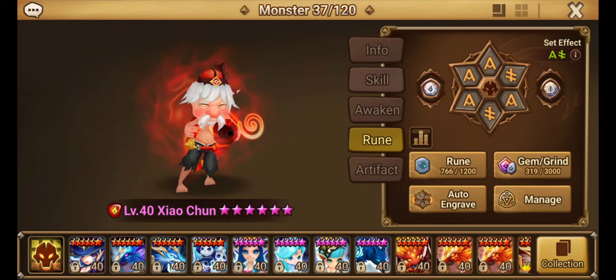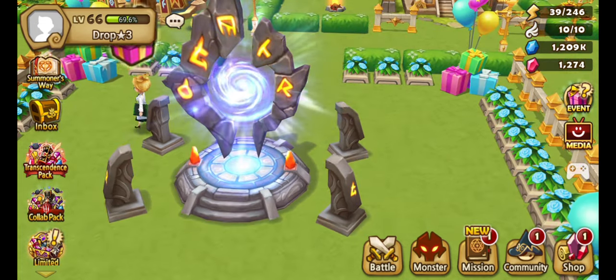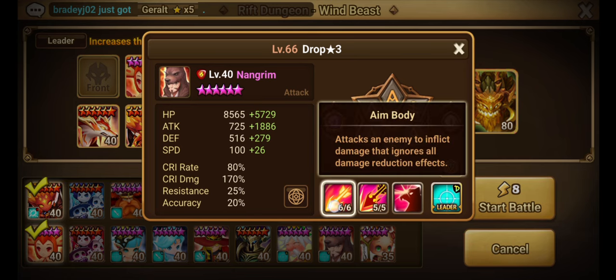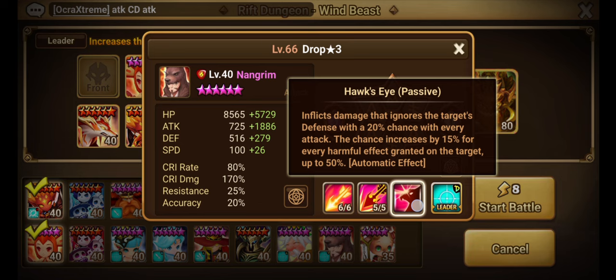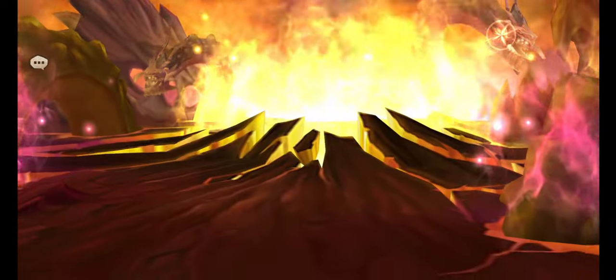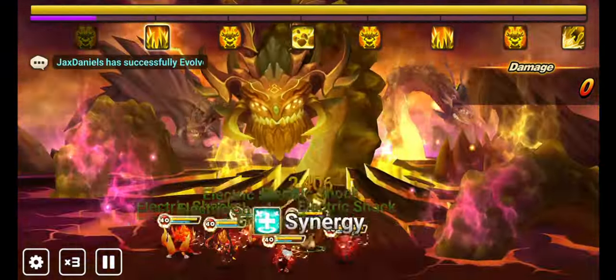We're gonna take him to a couple places. First place I want to bring him is Windbeast, obviously — he has potential for tons of damage. So I swapped him out for Nangrim. This is the three-star team I use; it's very consistent. Nangrim ignores all damage reduction effects and does a pretty decent hit. His skill inflicts damage and ignores a target's defense with a 20% chance with every attack, increasing up to 50% depending on harmful effects. But I imagine Xiao Chun is gonna have it done more often. Maybe we get a higher score, maybe we don't.